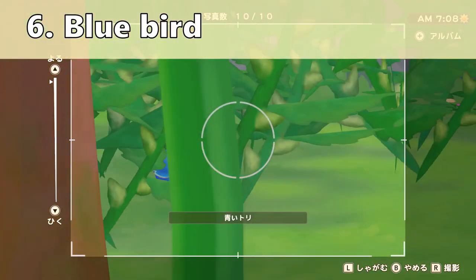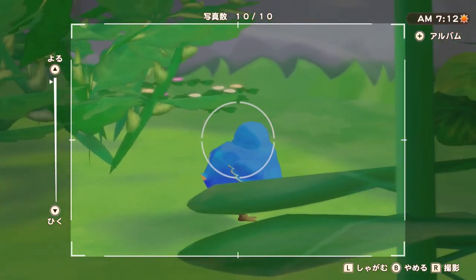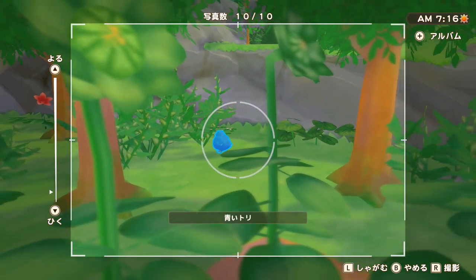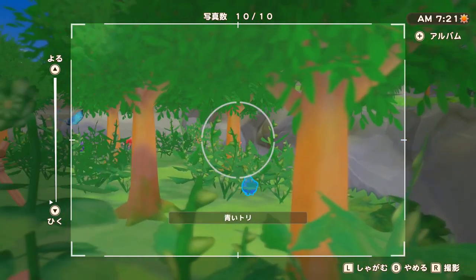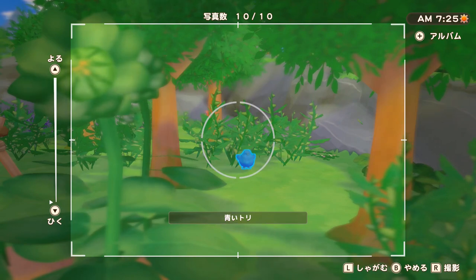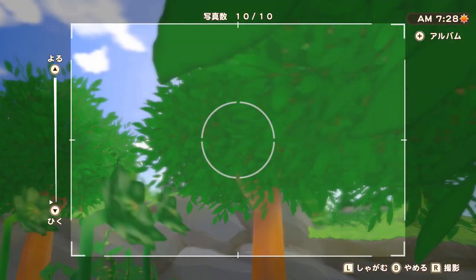This next one is one of the most difficult ones and it is the bluebird. It appears in the area where the hydroculture plant was or is if you haven't moved it already. However, I do recommend moving it because it only spawns when there are lots of trees. I moved the building, planted lots of trees, and now it's there almost every day — but if there are no trees, your chance of seeing it are gonna be very, very slim.